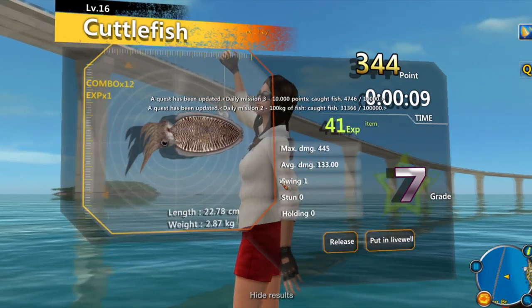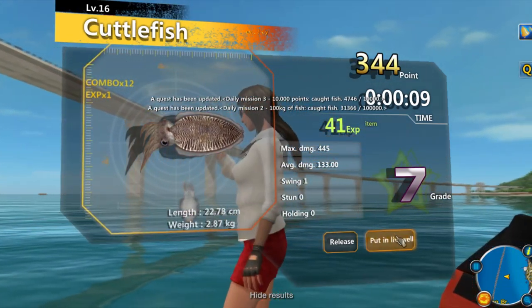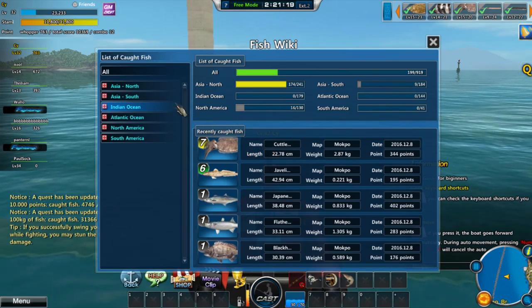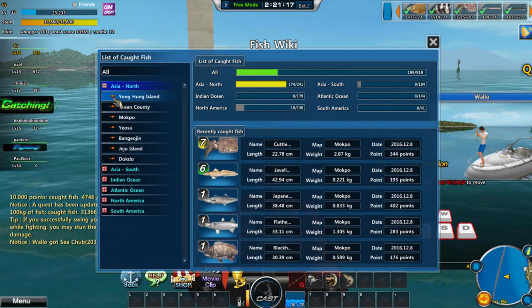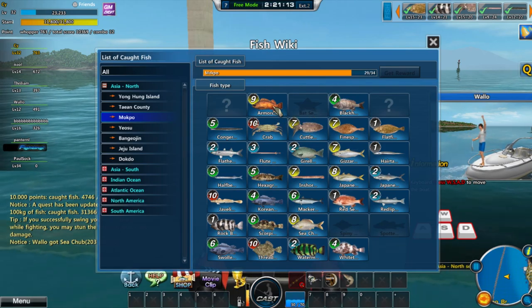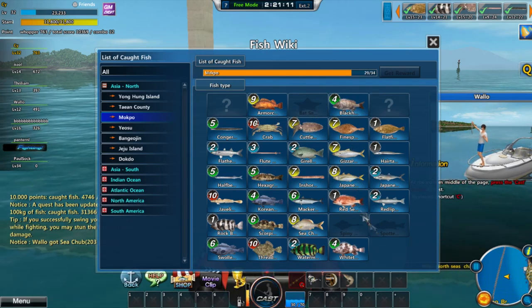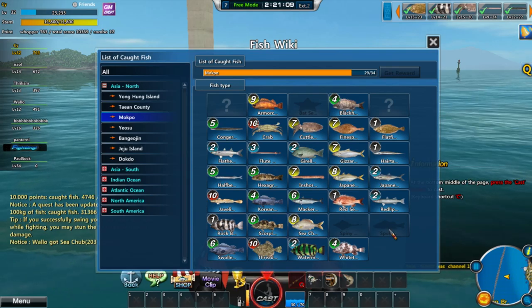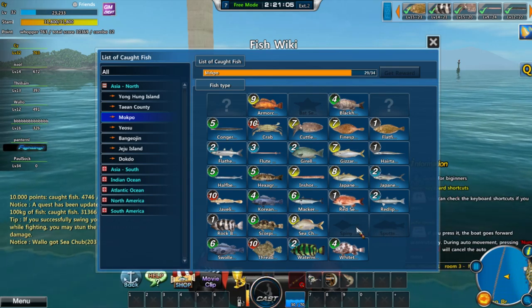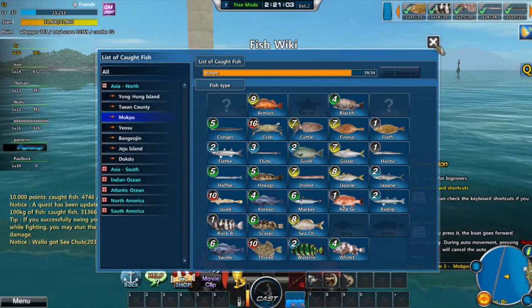Cuttlefish! So we've completed that. What else do we have to find? Bat Seastar, armour-clad, spiny, spotted. That looks like a spotted sea bat, and I think that's a spiny rasps gate. Let's head a little bit further out into the darker water.